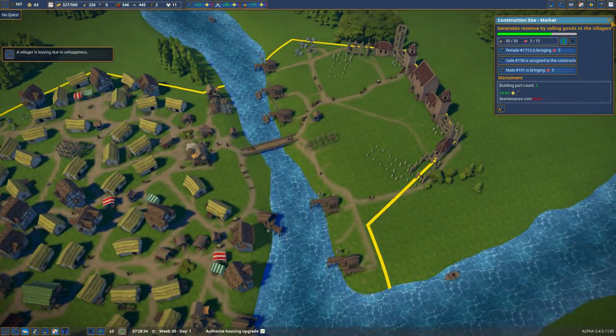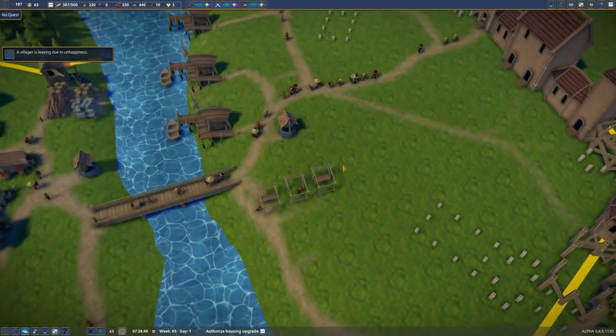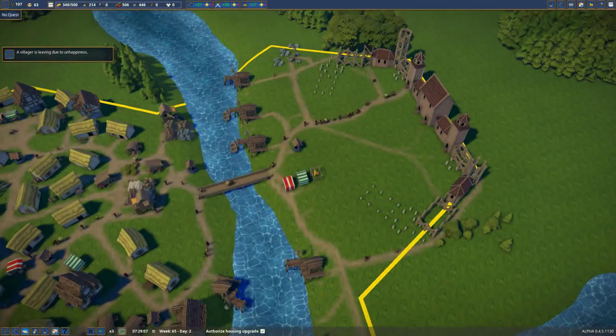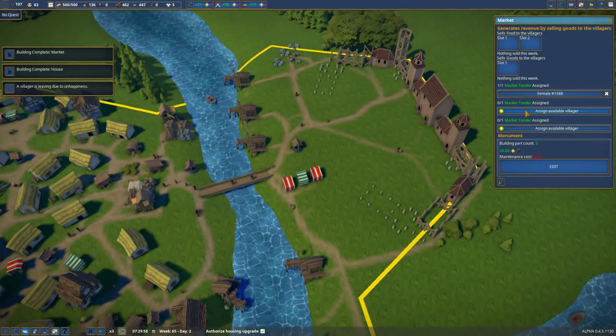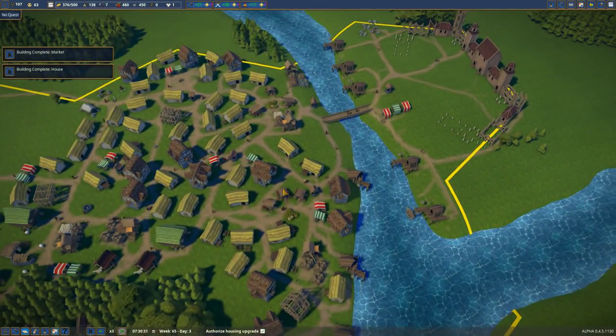You guys about done building my — oh, shut up, villager. The framework's coming along beautifully. About done here, though. There we go — clothing, fish, and berries. I know I said that backwards, but regardless, that's what we put in there.